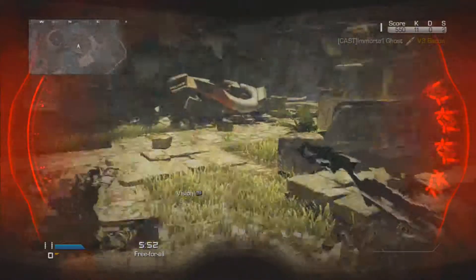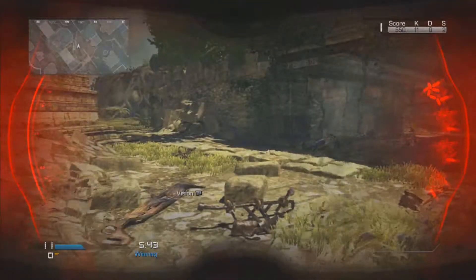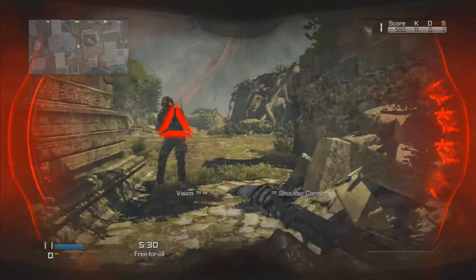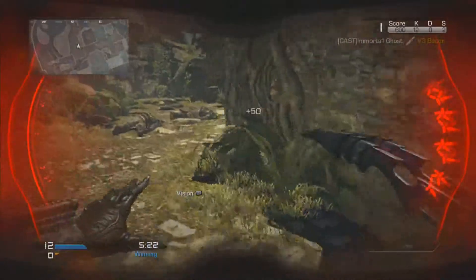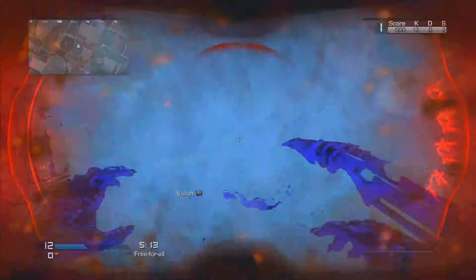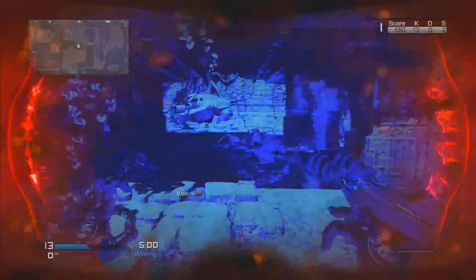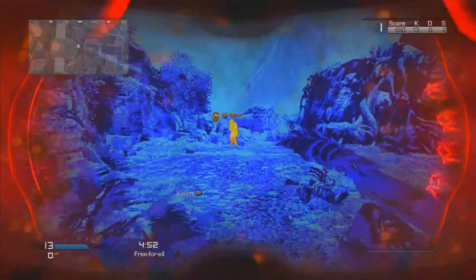Hints for if you are not the Predator: listen for a clicking sound. If you or the enemy are near the Predator, you'll hear an alien, foreign, creepy clicking noise — that's when you know you're very close and probably dead if you don't move away. Also, as you see on screen there's alien writing on the sides — I believe when those flash it means the enemy is coming from that direction, but we're still testing and figuring that out.